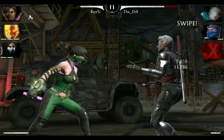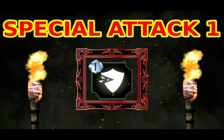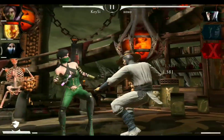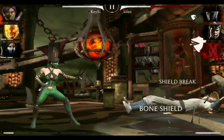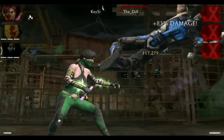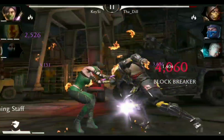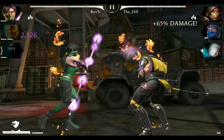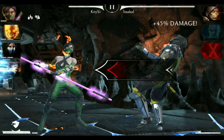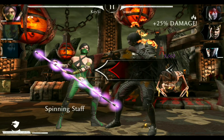Her basic attacks can also easily be chained. Her Special 1 attack is called Staff Whack and has a shield break effect — you can remove shields from the opponent, though unfortunately this does not include bone shield or revenant shields. Her Special 2 is called Spinning Staff and has a blindness effect. It deals a high amount of damage and is capable of KOing your opponent. If the opponent survives, they suffer from blindness and their basic attacks may whiff a lot.